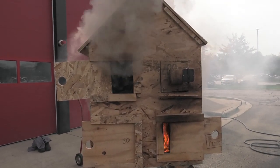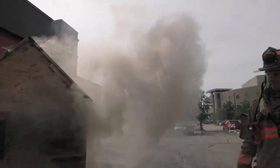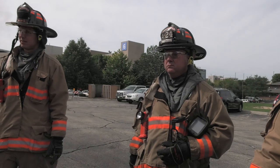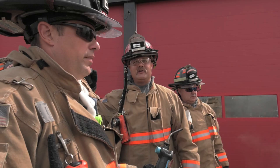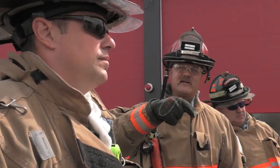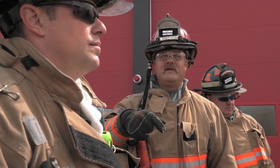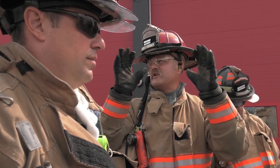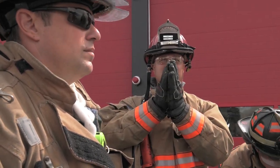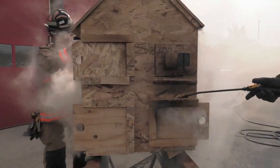If you're doing ventilation outside, as the vent team, don't forget there are five ways to vent. Be sure that you're getting communication — whether through the BC or direct to the interior crew — that they're in a safe spot when you're going to open something up. Five ways to vent: number one, anti-ventilation — close it up. That lets the air get sucked out of the room. What happens to our fire? It's sucking everything it can out of that house.